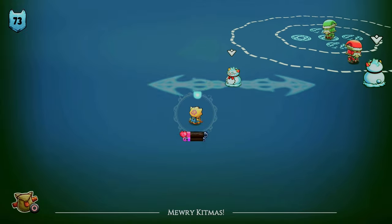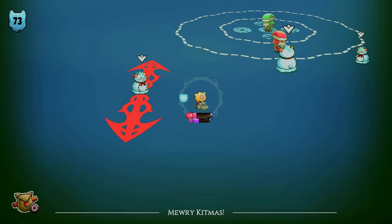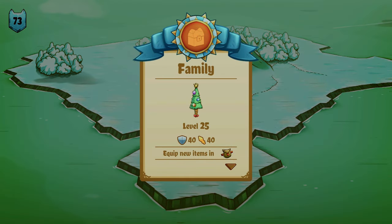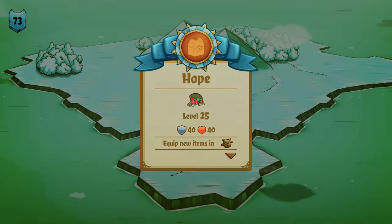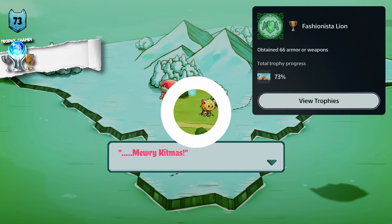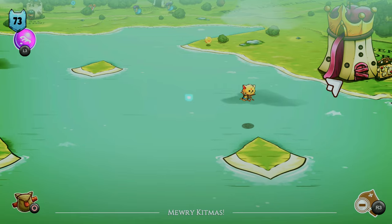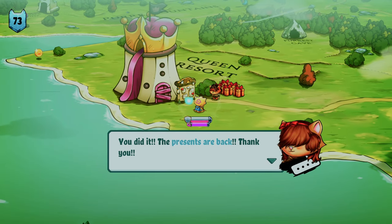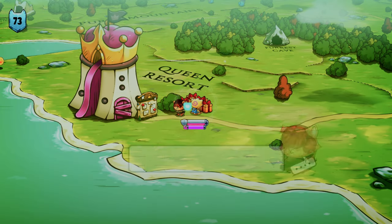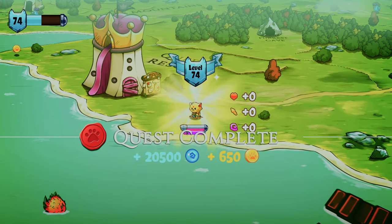I completed this really strange but fun side quest that involved a possessed Santa Claus — yeah, I'm not joking — and earned my 66th piece of armor or weapon. Which meant all I needed to do now was complete the last few remaining dungeons and get to level 99, then I could go and finish the game's story. At this point I was level 74 and about 7 hours deep, so I got to work.